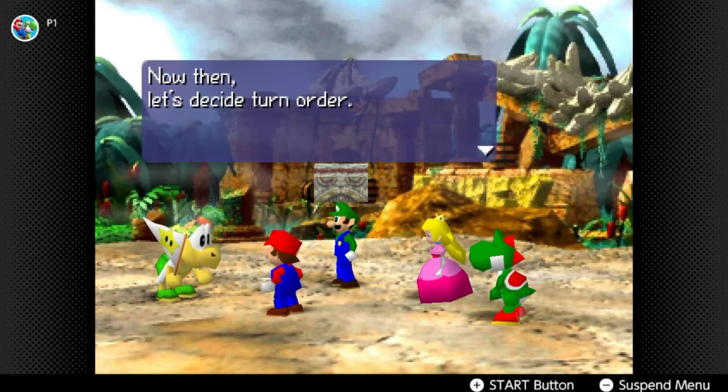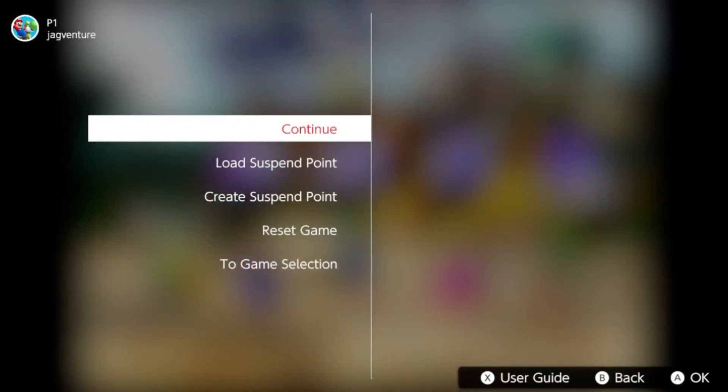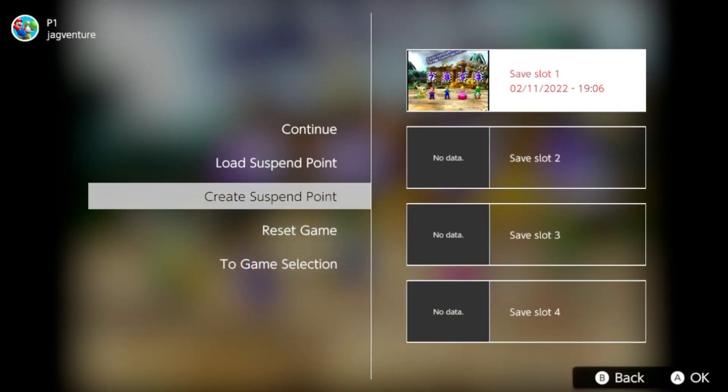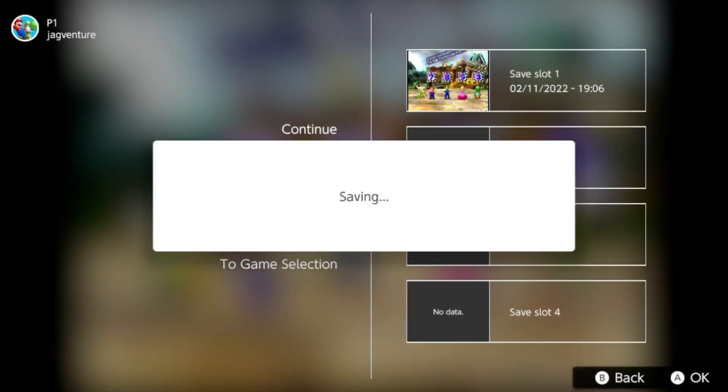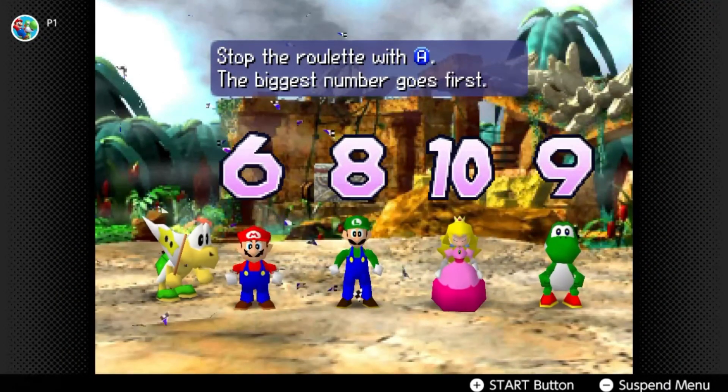Mario Party 1 and 2 have just been released for the Nintendo 64 virtual console on the Nintendo Switch. The first thing I asked myself is, since you can create save states in this game, can't you just load the save state and get any roll you want?